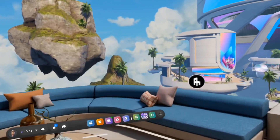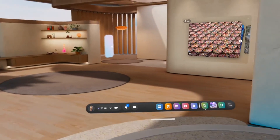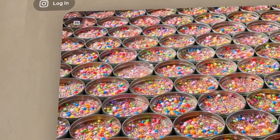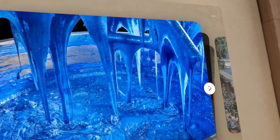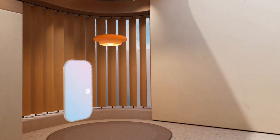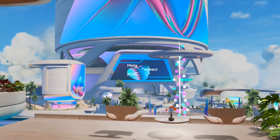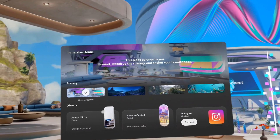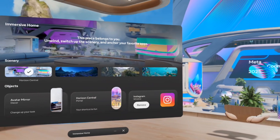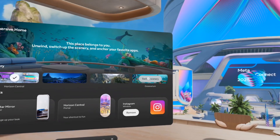They finally updated it for me so I can actually do it now after I reported it many times. It's pretty cool that we can move around now. Horizon Central is here now. You can also add your Instagram and look at your Instagram feed here. Your mirror is over here as well, so you can edit your avatar. So these are your options — to get this menu to pop up, you click on your options button on your left controller. It'll give you your options for Horizon Central, Midnight, Valley, and Oshii, and Arium.